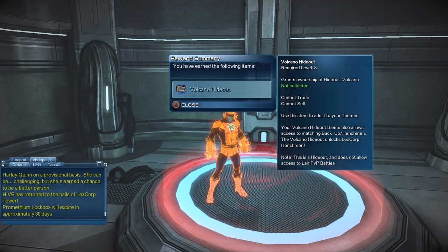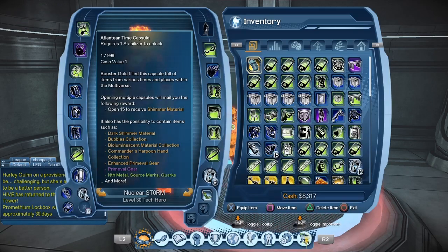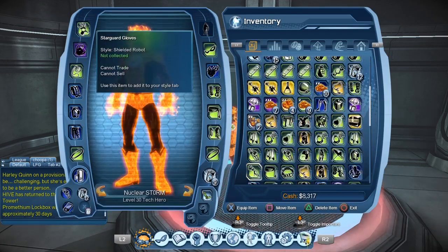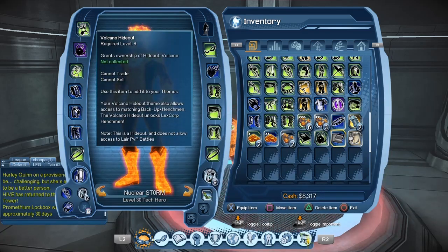So that's how you can get the volcano hideout. If we go to our inventory — yeah, I have a lot of junk — here we have the volcano hideout. It requires level 8, grants ownership of the hideout volcano, cannot trade, cannot sell. You add it to your themes, but it will also give us access to the matching henchman for the volcano hideout.